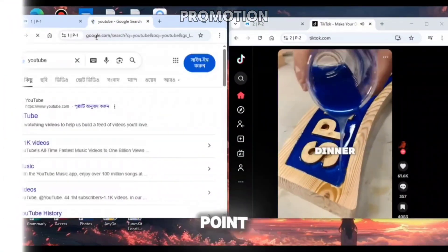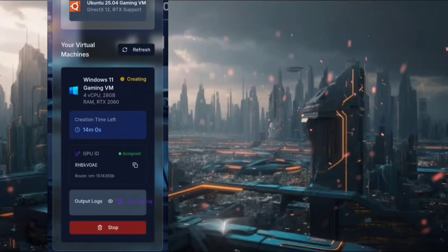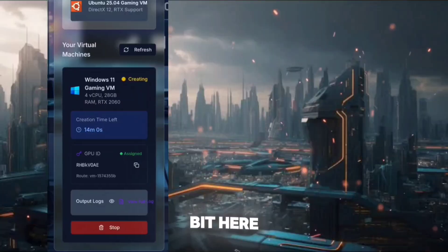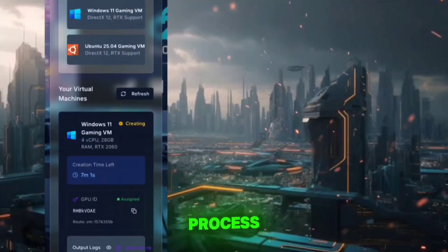Now let's head back to the main point. After selecting Windows 11 or Ubuntu it will take 14 minutes to create the virtual machine, so you need to wait here until the cloud PC creation process is completed.